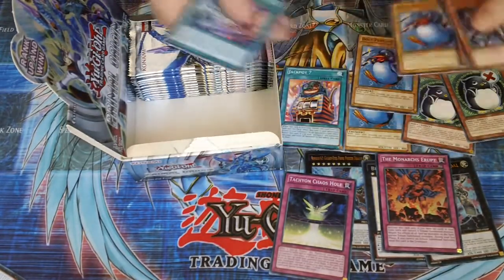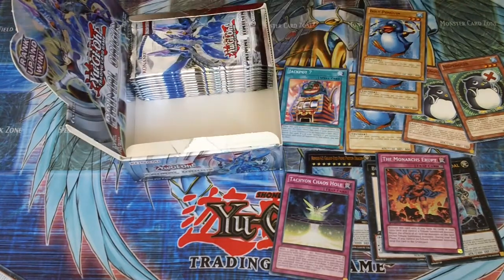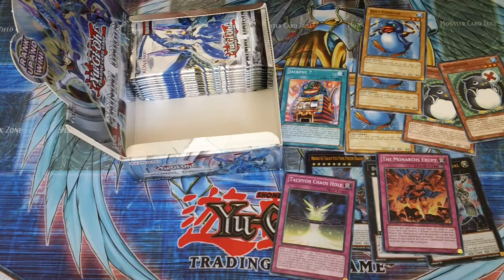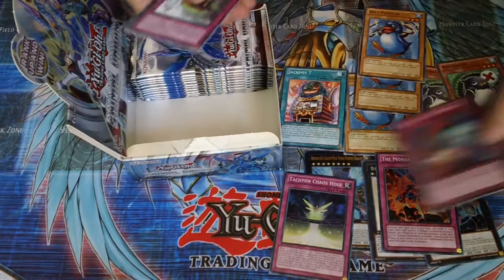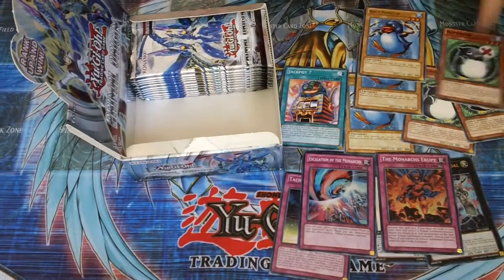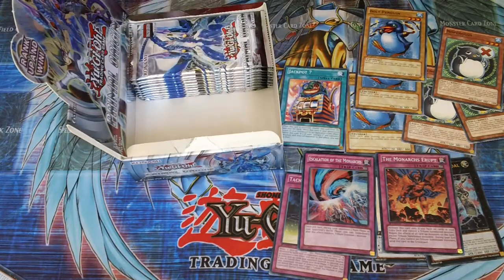The Monarchs are up. I've got a pair of bolt penguins. I still remember using that in Forbidden Memories to make the Thunder Dragon thing. Escalation of the Monarchs — I didn't know they were both Super. To be honest, I didn't know that either.